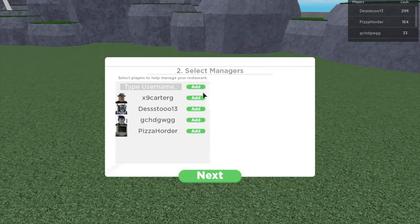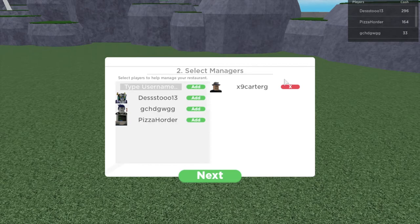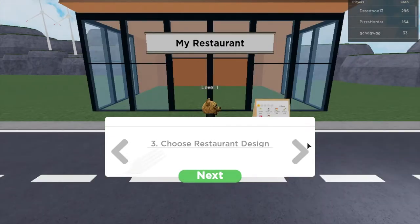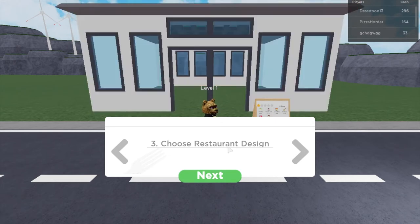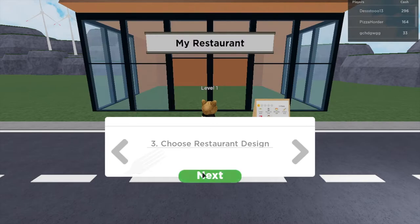Select your managers. I guess I'll make it my manager. I don't know what this is. Oh no, I don't have to. Choose restaurant design — I like this one, it's very open and modern.